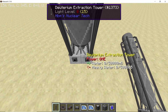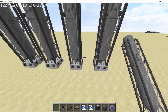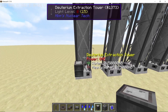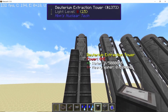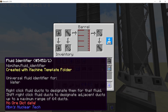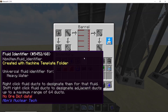We start this build with the deuterium extraction tower. Since this build focuses on having two fusion reactors, you will need four extraction towers in total. In order to max out a deuterium extraction tower, you need to supply it with 100,000 milli-buckets per second of water, and that will give you 2,000 milli-buckets per second of heavy water. To get this amount of water you need a total of 10 heavy infinite water barrels for each single deuterium extraction tower.